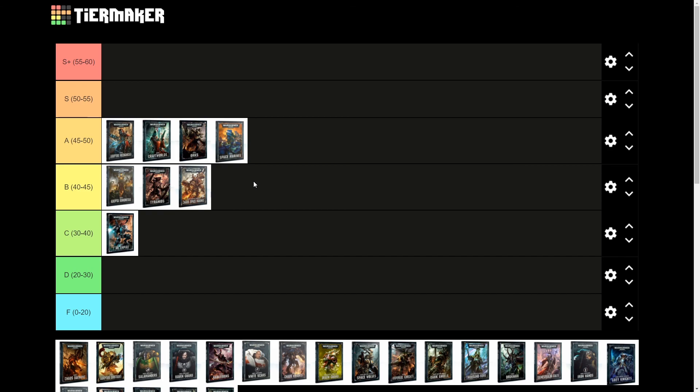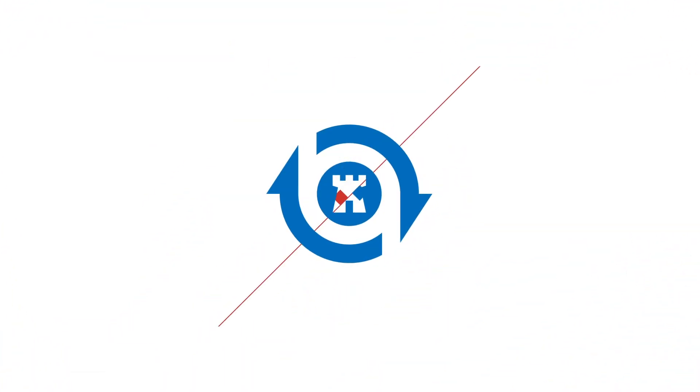42 puts them right in the B tier — that seems about right, maybe even a little flattering. Let us know, Sisters players — where do you think they stack up, what do you agree or disagree with? We're not super familiar with them, just going off a few games. Sisters are becoming more relevant now with new models so we haven't seen enough of them yet. Comment, subscribe, do all those things, and we'll see you on the next video.